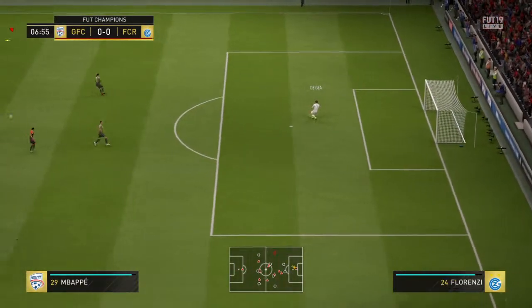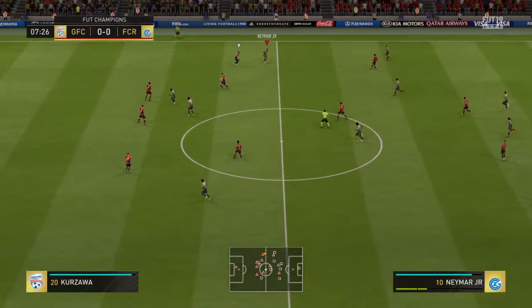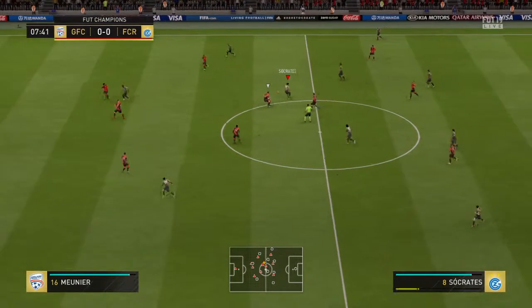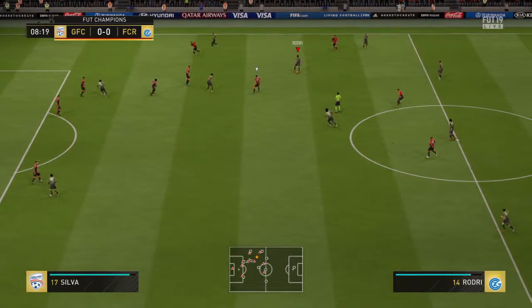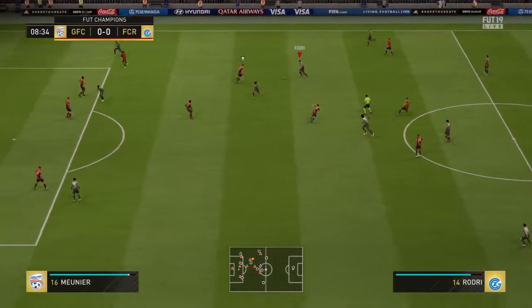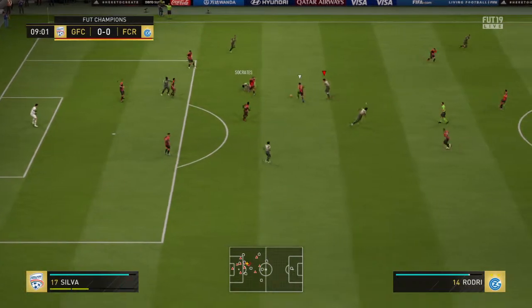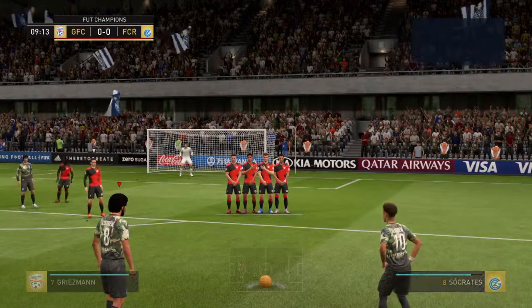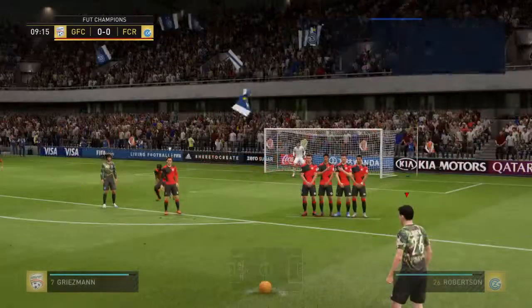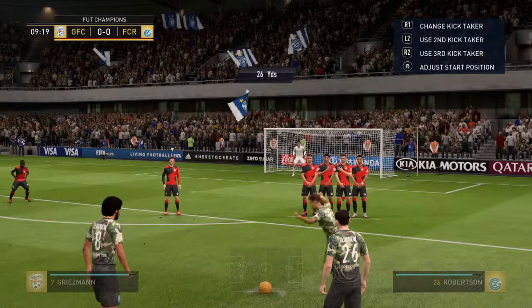Ball is given to the goalkeeper, David De Gea. Neymar — Clarence. Patience is the name of the game at the moment, just moving the opposition around, maybe trying to wear them out. He's given the free kick in a really threatening position — just got a feeling this could be a key moment in the match, a great chance to take the lead.